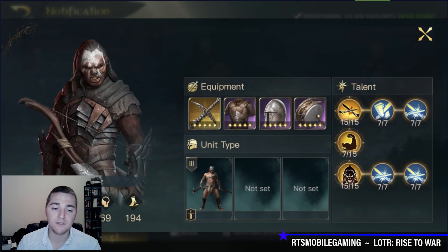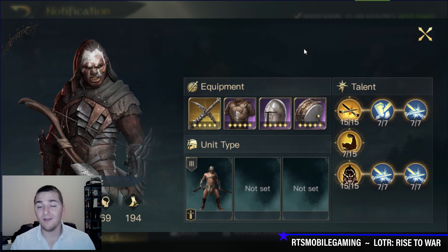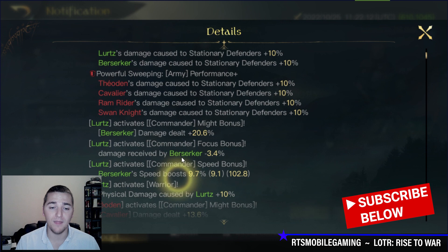My total might is up at 413 — it's not amazing. I could get closer to 500 might if I put on full gold gear, but I figured, why? What's the fun in running full gold gear if I'm not fighting someone with full gold gear? I don't need to win that badly.